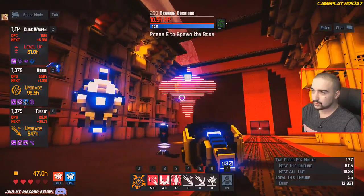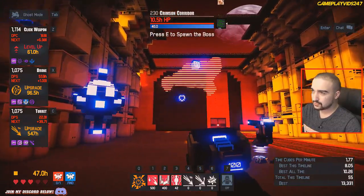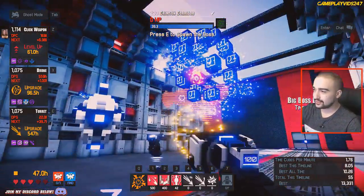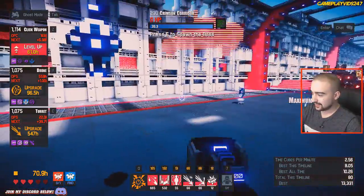Let's quickly begin the level 230 boss, which is a crimson - we're in the crimson corridor. Should be able to take that out of the sky easily. Aced him in one rocket. That was the most easiest boss battle. Excellent.